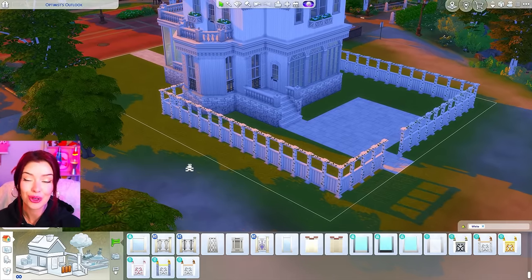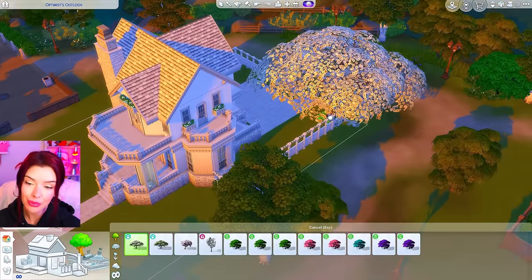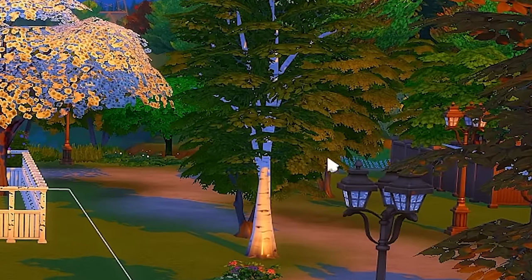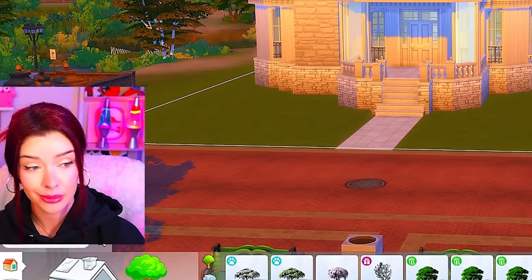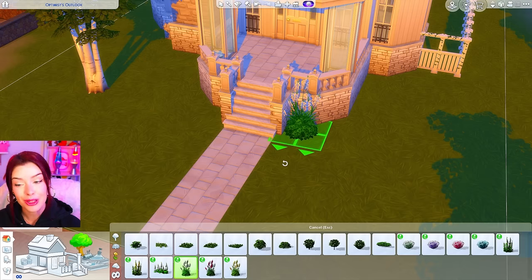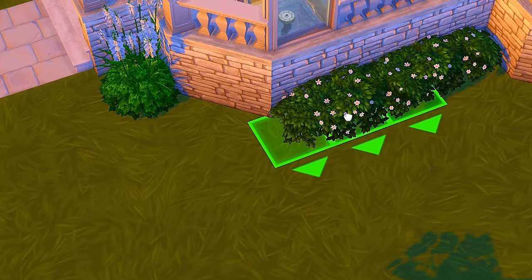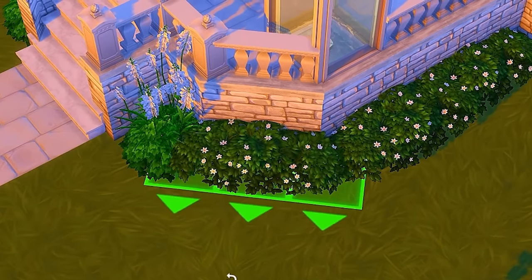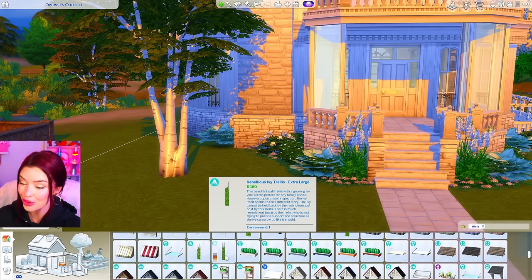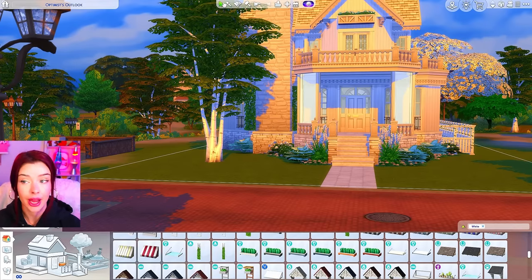I'm using this fence from Get Together — one of my favorites — for landscaping. We have a white tree from Cats and Dogs we can size up for the backyard. For the rest of landscaping I'm using flowers from the Romantic Garden stuff pack, some base game hedges, and some pretty ones from Cats and Dogs. These flowers are under the white swatch, so I'm adding those in for a little something extra.